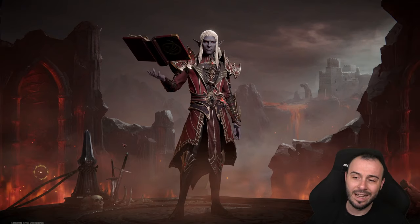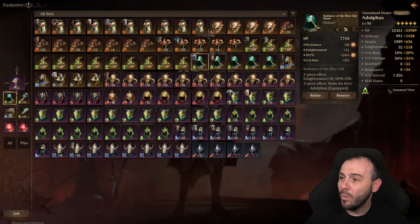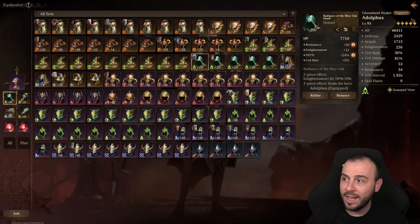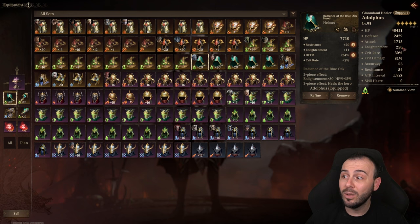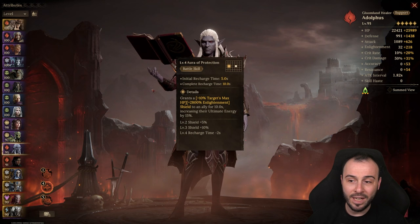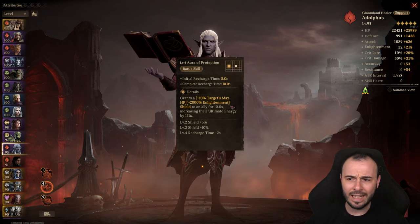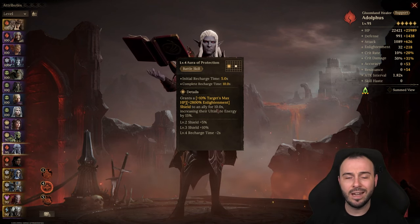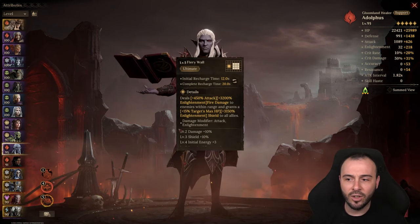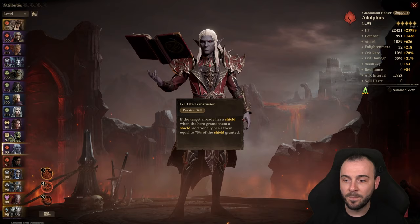Adolphus is also on a Radiance set, mainly because he does his shield based on Enlightenment as well. Total stats: 48k HP, 2.4k defense, 250 Enlightenment. He shields with a battle skill on an ally and increases ultimate energy — usually targeting Sigrid, so getting that ultimate energy on her is helpful. Then you get a shield on all your team, which is a nice touch, and you can get a bit of healing from it too.